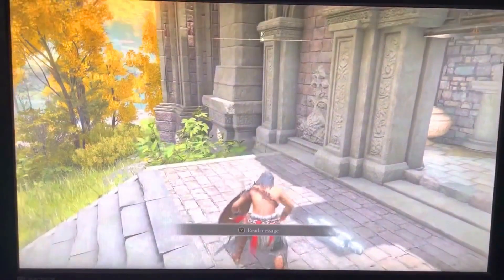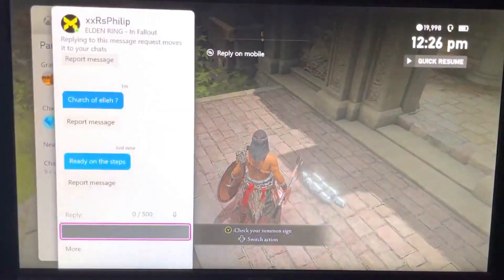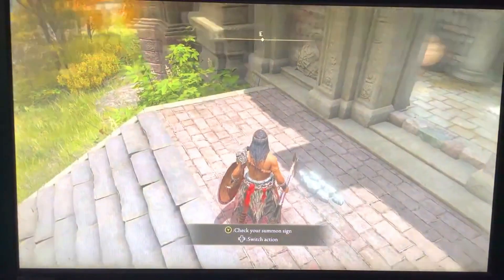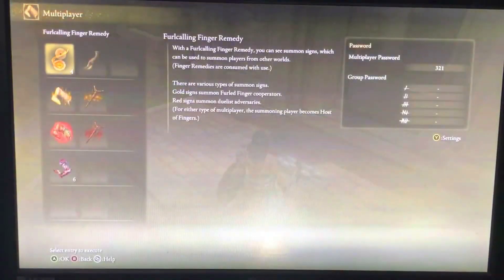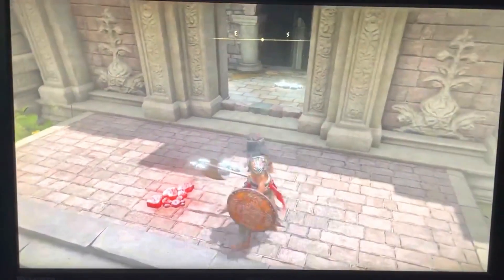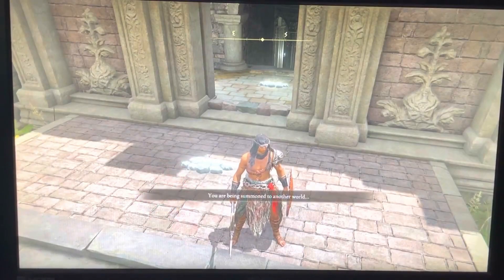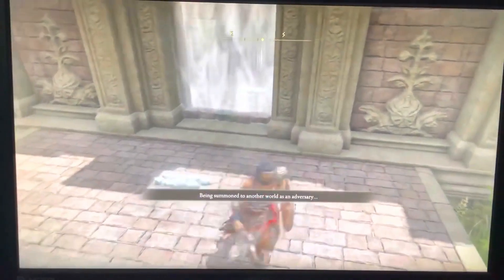Now you guys can dupe over anything you guys can drop to a friend in your world, like weapons, golden ruins, armor, and even consumables. Now all you want to do is set the multiplayer password, and the person that has the items that are going to be duped has to put down a Tarnished or Duelist Furled Finger. Now the second person is going to summon you, basically using a Furled Calling Finger Remedy to see the summoning sign.